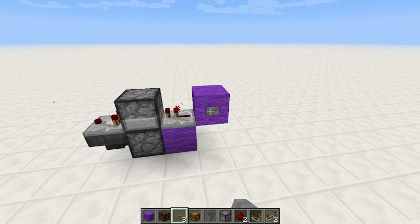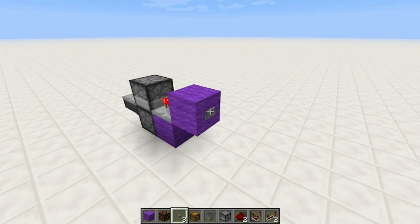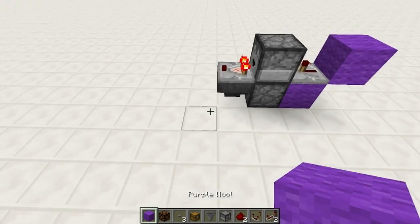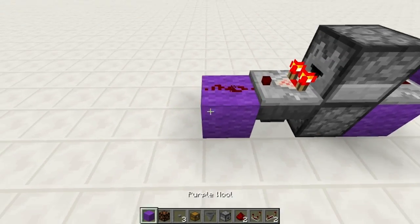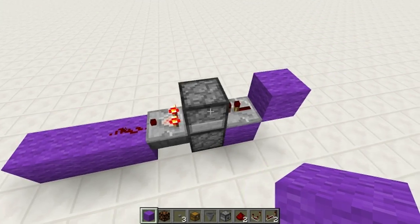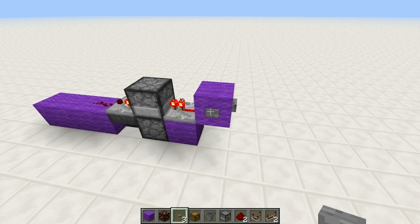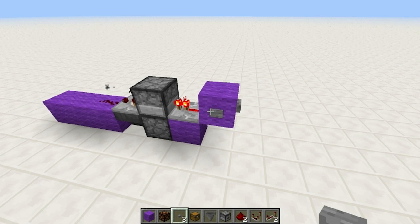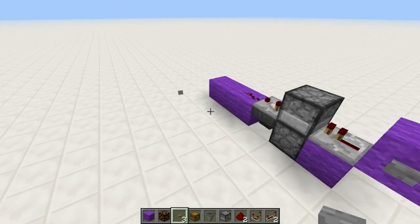The one thing I do want to warn you about this design is it does have a minor flaw. Where if you power this hopper here accidentally — like, say, you put redstone like this — this little dust is powering this hopper right there. It will become unstable, and it will spit out the item. Sometimes it doesn't, sometimes it does. But the problem is that it's unstable. It's not 100% reliable. So you want to be careful about that.